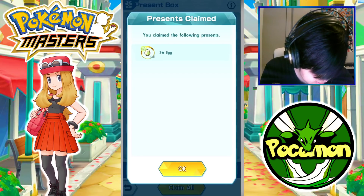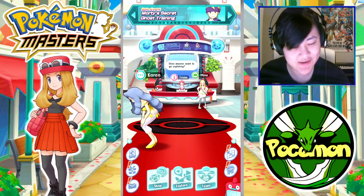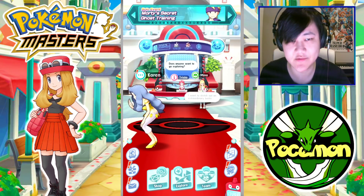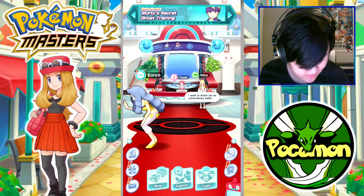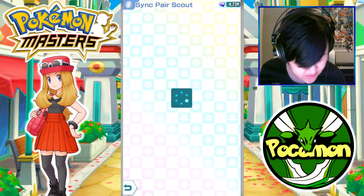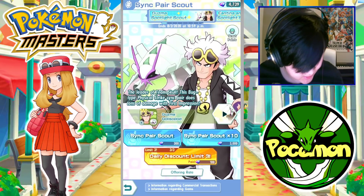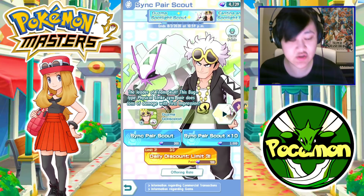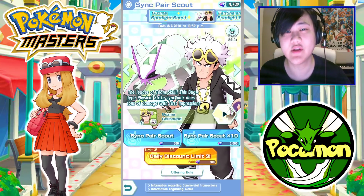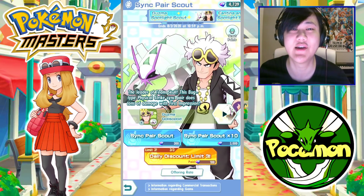Well there we go — the Scyther egg. Time to wait 12 hours and hatch that Scyther. Hopefully I get Scyther on the first one, but chances are — it's 1.5%. Anyway, that's it for this one. I hope you guys enjoyed it. The Guzma banner is also up. Good luck with your hatches. Subscribe to the channel for more Pokémon Masters content — I'll see you guys in the next one.